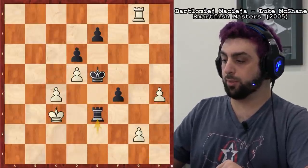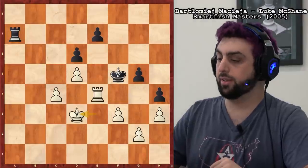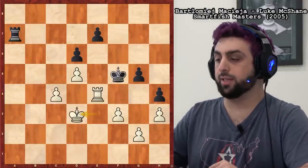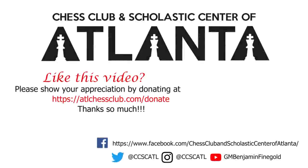I hope you guys learned a lot about weak pawns. We looked at isolated pawns, doubled pawns, and backwards pawns — I couldn't do any better than that. Maybe tripled pawns, but that's just a variant of doubled pawns. That's all I had for you today. If you enjoyed, please consider leaving a like and subscribing to the Chess Club and Scholastic Center of Atlanta's YouTube. Thanks, bye-bye.